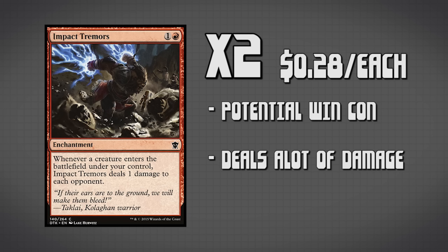Our next package is our enchantment package. For this, we have two copies of Impact Tremors. Impact Tremors says that whenever a creature enters the battlefield under our control, it does 1 damage to each of our opponents. When Impact Tremors is on the battlefield and we're comboing off, we have an infinite amount of creatures entering the battlefield, so our opponent is taking an infinite amount of damage.